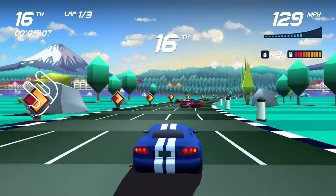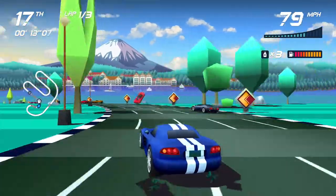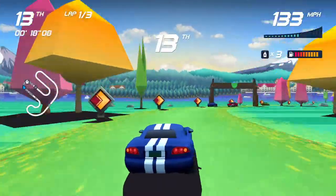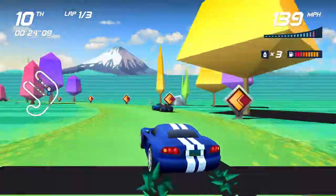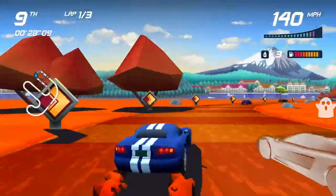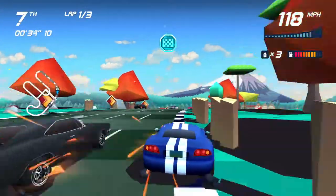The game is a nod to old school sprite-based driving games such as Outrun and Lotus Esprit Turbo, and Aquiris have kept a simplistic design whilst bringing the graphics into the modern age. I loved the style of using large, basic shaded polygons with modern lighting effects — it works really well, and when you add this to the weather effects and the night racing, you'll find that you're constantly being dazzled from one level to the next. One of my favourite levels is the Northern Lights, where you're racing in Reykjavik — a stunning level.